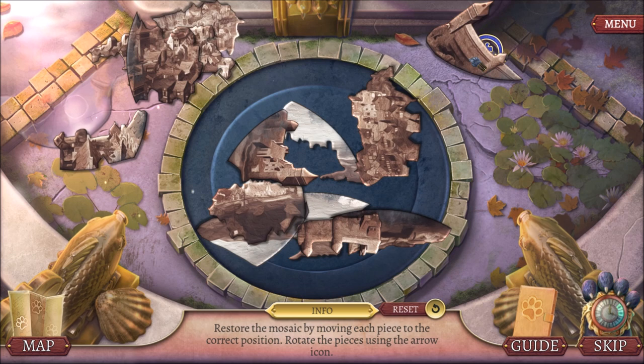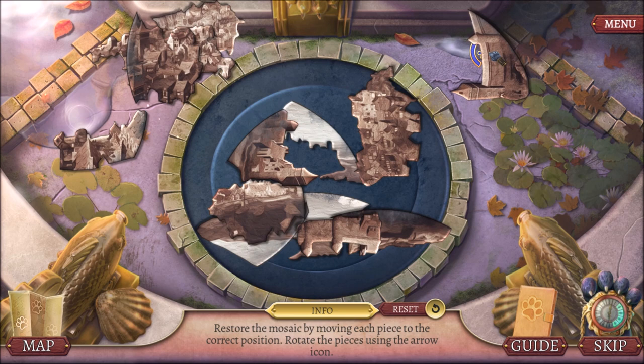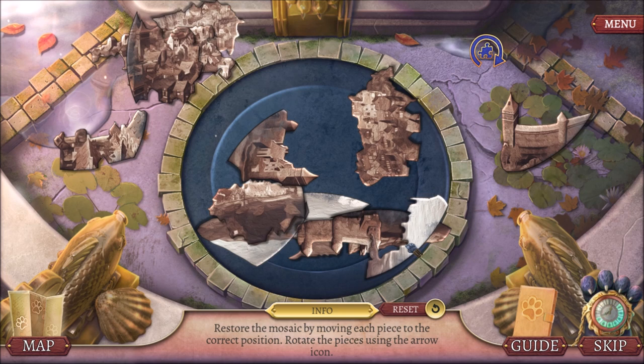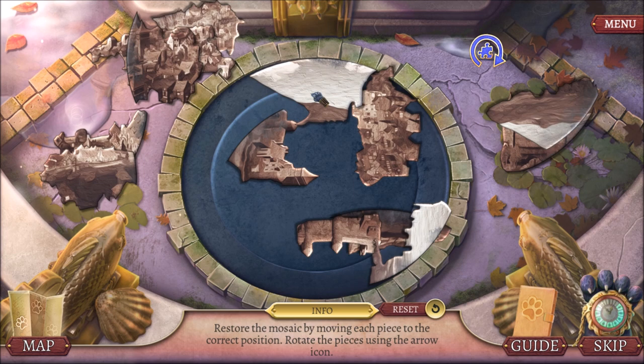That doesn't look like it fits. Maybe this piece goes on top — yeah, maybe it's something like that. Or this piece goes on the bottom. Yeah, okay, so it looks like we're probably going to have a white sky. Yes! Got one piece into place after much work.